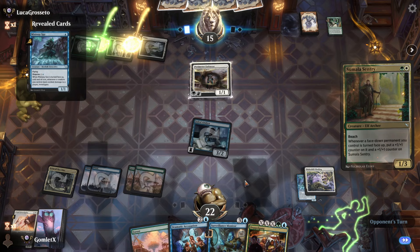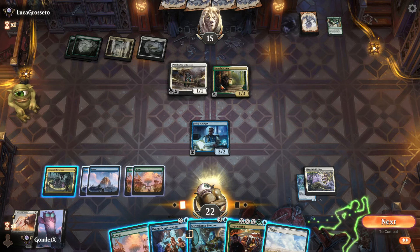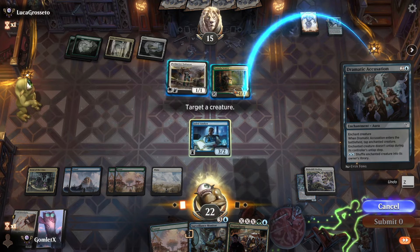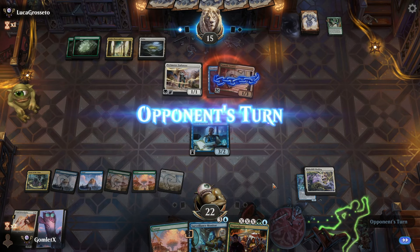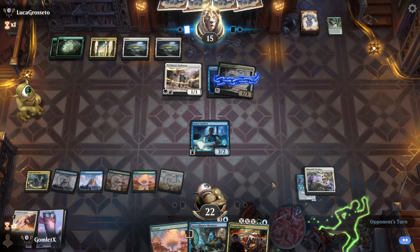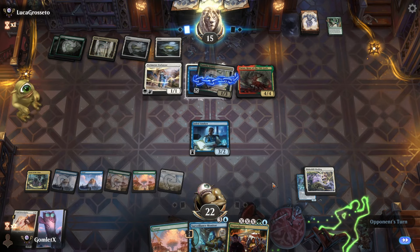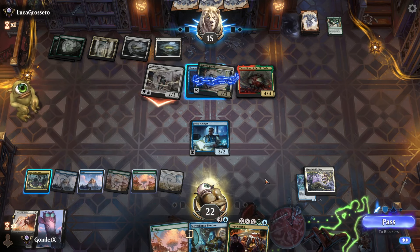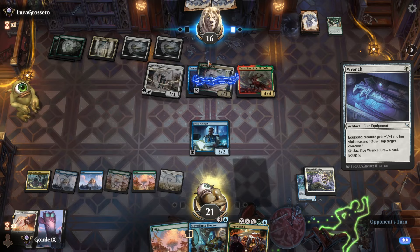They don't want to trade their face-down with Analyst, so it's probably worth Binding it. If I use Accusation instead, I could have enough evidence for Surveillance Monitor sooner, since I can shuffle their creature back and have three more evidence. But if I Bind, Doppelganging the Binding is an option sooner. I really like that. There's a Yaris appearing — very scary. Doppelgang can't target Legendary, so I can't copy Yaris. There's a Wrench from our opponent too.